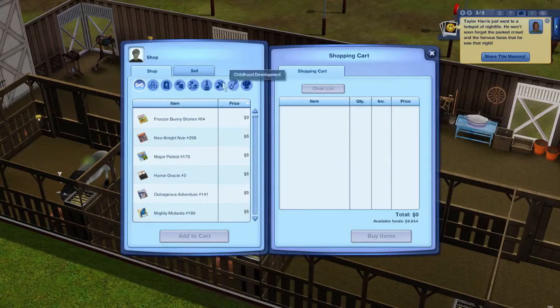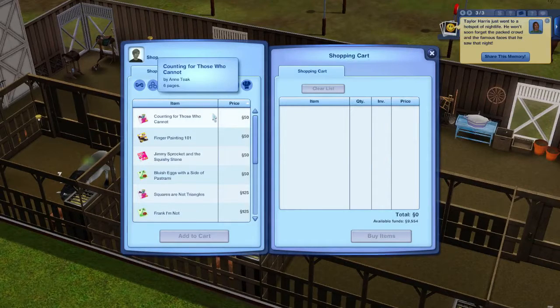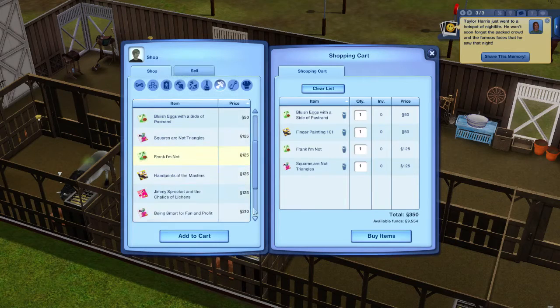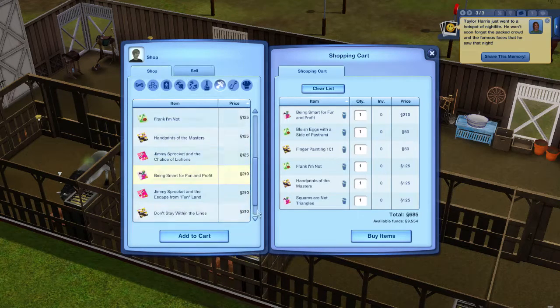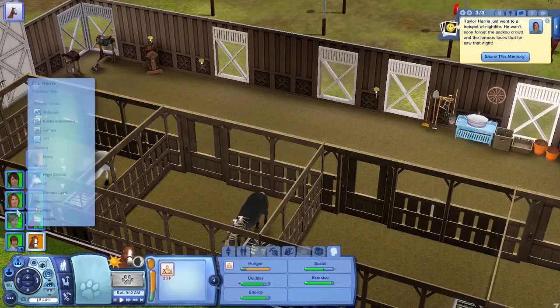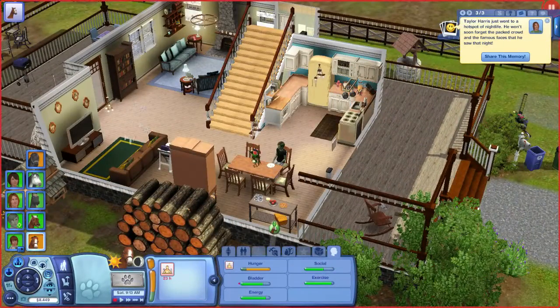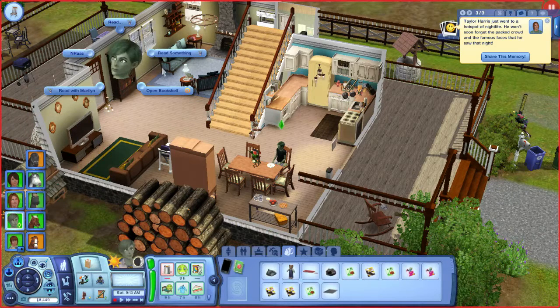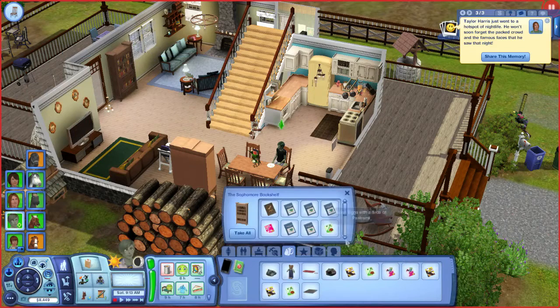Oh right, baby books! I think we have 'Counting for Those Who Cannot' — let's get everything else, not Jimmy Sprocket. Looks good. It's only a thousand dollars worth of baby books — nothing wrong with that at all. We don't want our children to grow up deprived. Let's open this and pop those books in there, because you, teenage boy, do not need them in your inventory.